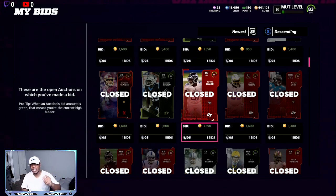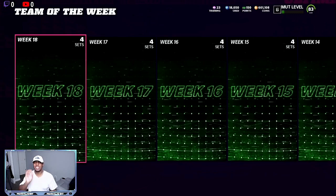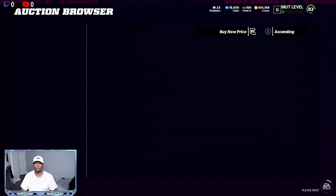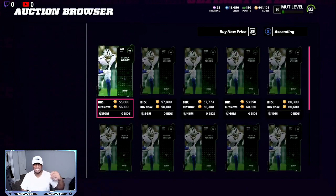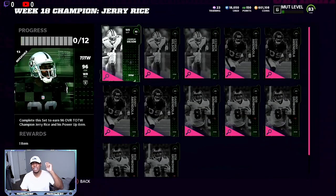With those pieces — the 80 to 81s and the 83 overalls — you are going to be making 12 Team of the Week packs. Once you go to sets and get over to Team of the Week Week 18, you can do Week 17, but I want to take advantage of the ones with the highest cards possible. You've got three to choose from, and Jerry Rice's 92 overalls are between 50 and 60K. If you pull the bare minimum 85 overalls, you might break even or lose 3,000 to 4,000 coins. That's why 12 is the magic number — you need to make at least 12 packs.